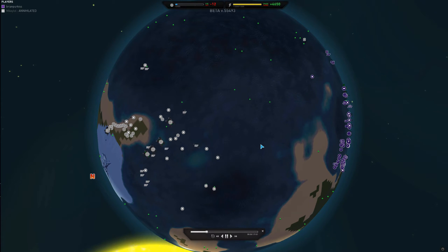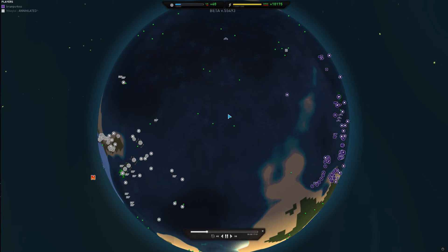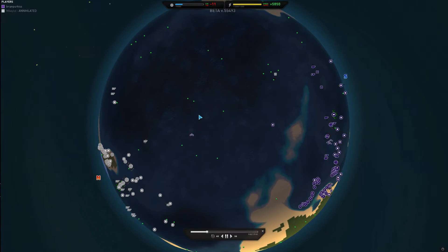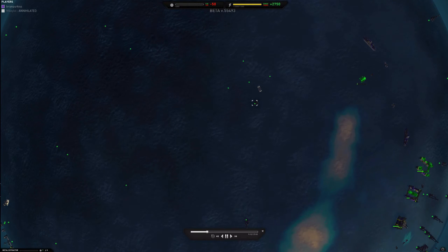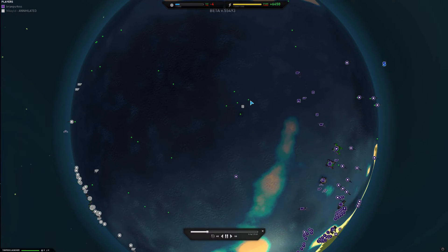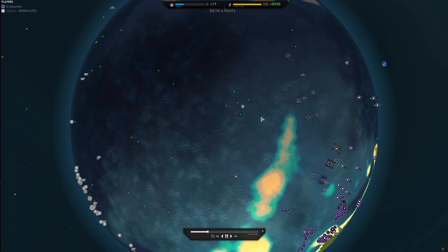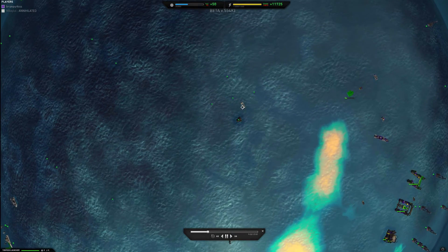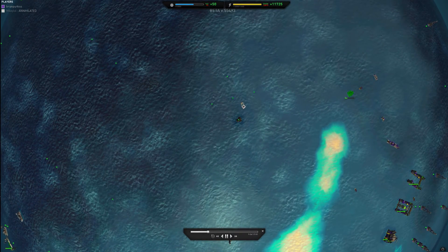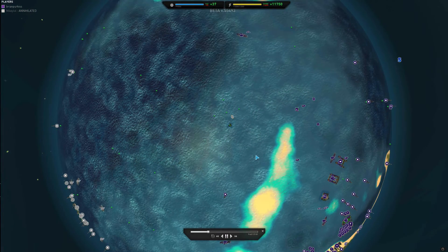Interesting move from Mikey — he sent two fabrication ships past all of these metal spots, built a torpedo launcher here to take out my metal spots that I was building, and then kept on sending them forward. Not completely sure what he was trying to do with them. Torpedo launchers are great at taking out ships, so rather than waste ships on taking out this torpedo launcher, I built a pelter to take it out.